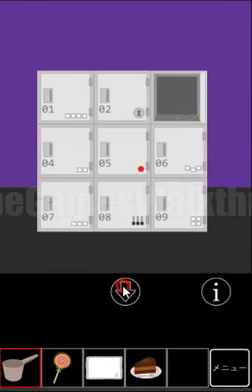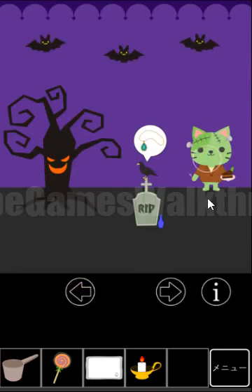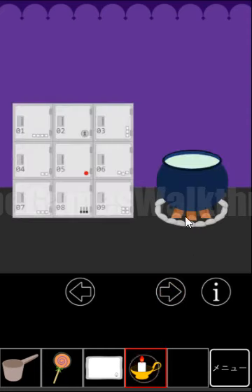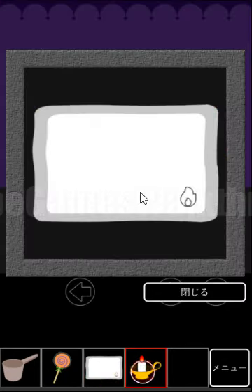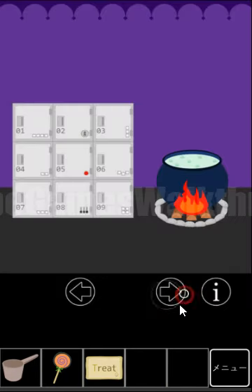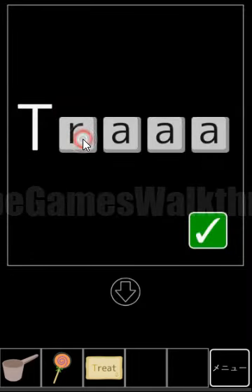We've got a piece of cake, and this piece of cake goes to the zombie cat. Now we've got a candle, so with this candle we can light the cauldron. Here is the ghost — we need to use the light here. And here it says the hint, the word revealed: T, R, E, A, T. So this word we need to type here.